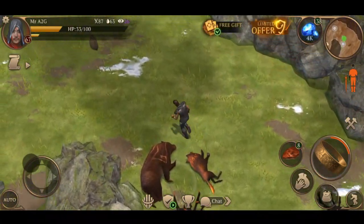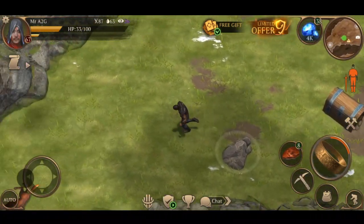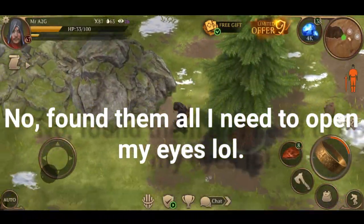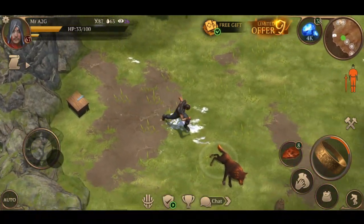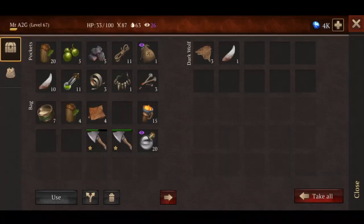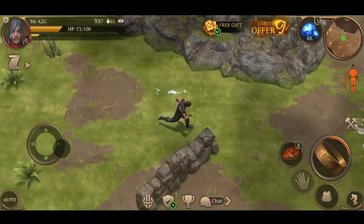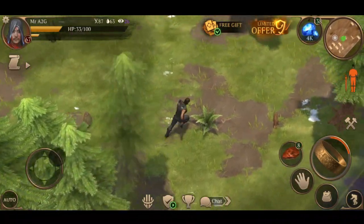That pretty much sums up the zone. I might come back and farm the hell out of it and get all the wood. I'm probably missing one oak tree - I know that for sure. I'm running out of fangs so I might as well loot what I do need. Oak tree, oak tree, oak tree, where are you? You've got to be down here somewhere. Quick run around anyway.